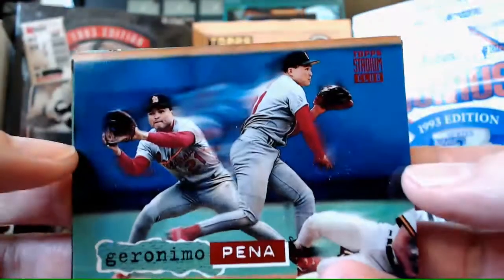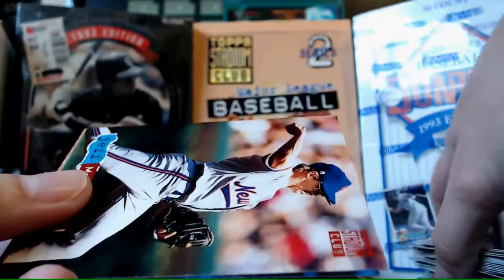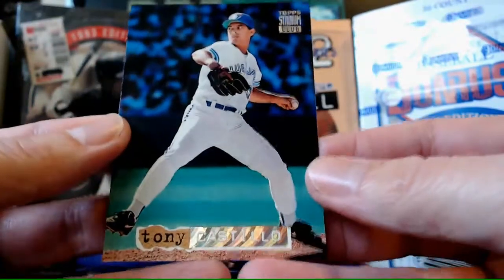And look at that - back to back, the same card. Double our luck on that one. You can see the same card back to back like that, it's kind of interesting. Jeff McKnight. Tony Castillo is our Rainbow Parallel.